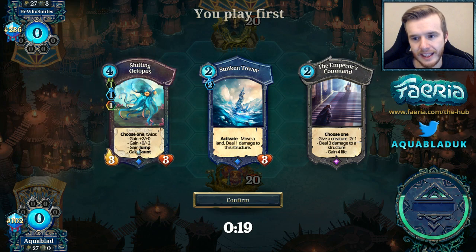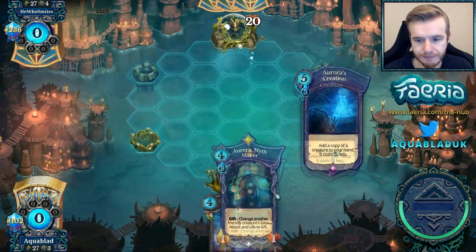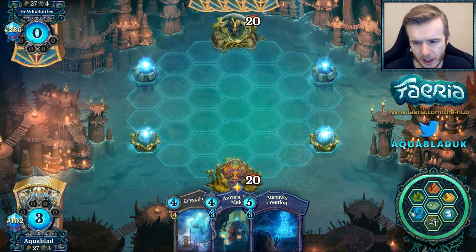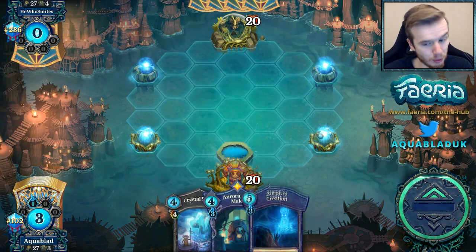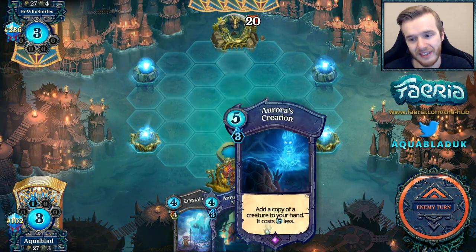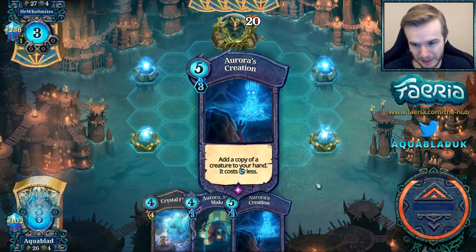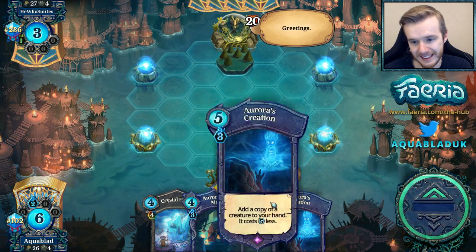We're going up against He Who Smites. This hand is awful — let's get rid of it. His hand is not much better. This was one of the weaknesses I was talking about in Strengths and Weaknesses: clunky hands. I have the option of Aurora into nothing into Creation on Aurora, so I do have some options come turn three, but this is not good.